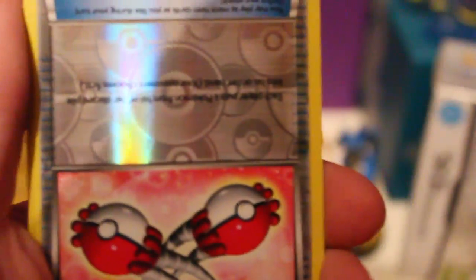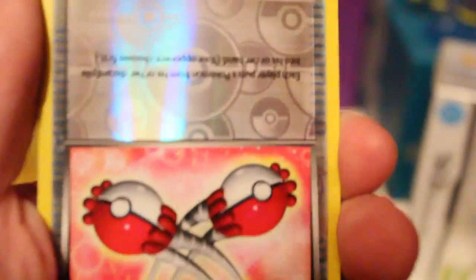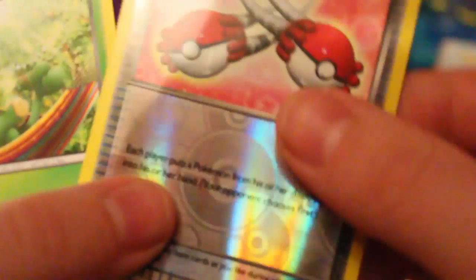Super Rod is actually really good. We've got an upside-down reverse Buddy Buddy Rescue - that's actually really good. And our rare was a Simisage. But that upside-down card - that's good quality control right there, Pokemon. Come on.